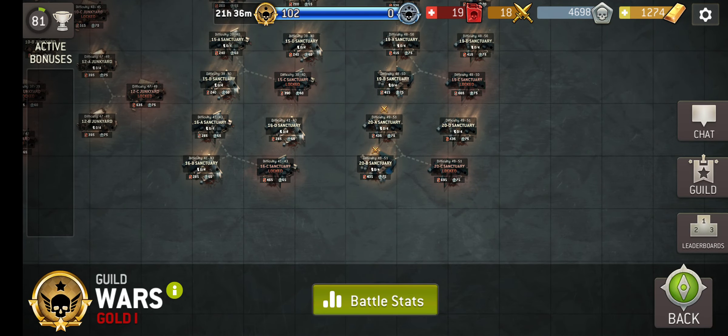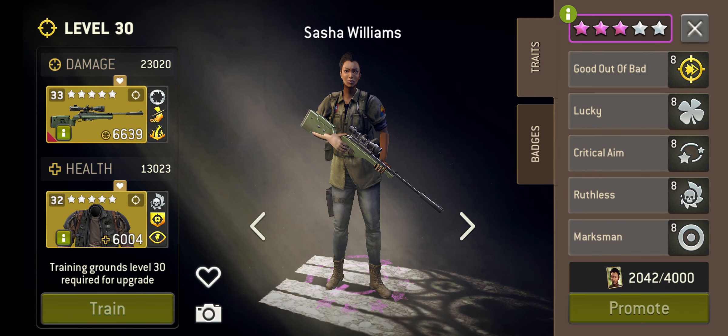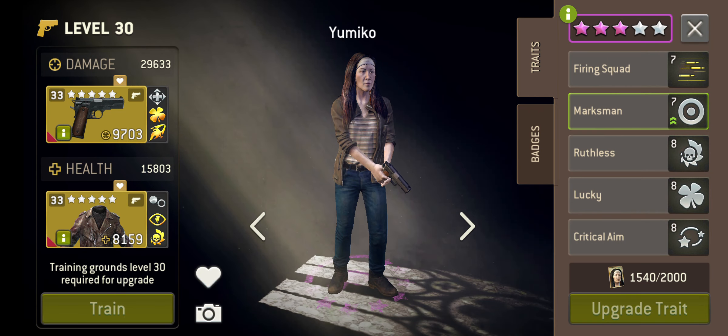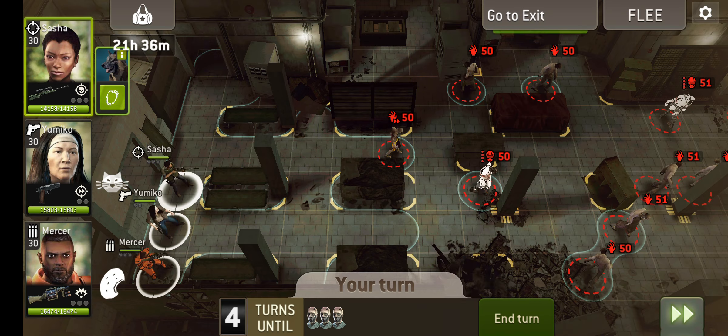Another day, another Guild War. Let's go to 20B. Already the team has started. Let's just make sure we've got that tip-top loadout. Yes, I want Tactical on Stash's Armour. Mercer, you're all good. Commonwealth is in speedies. Two pretty frightening walker types.